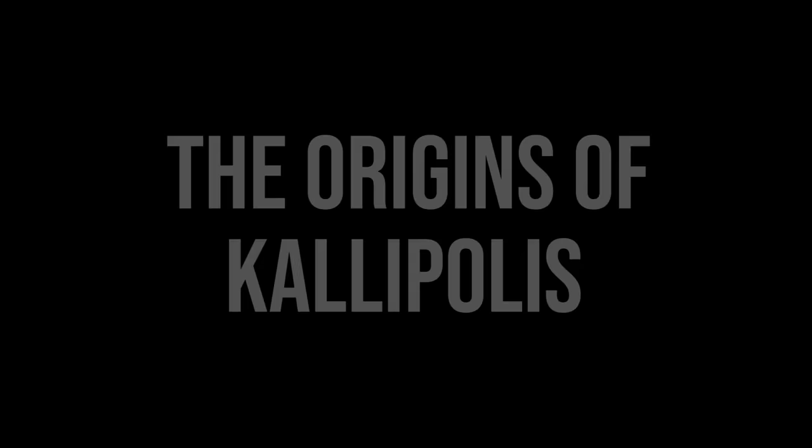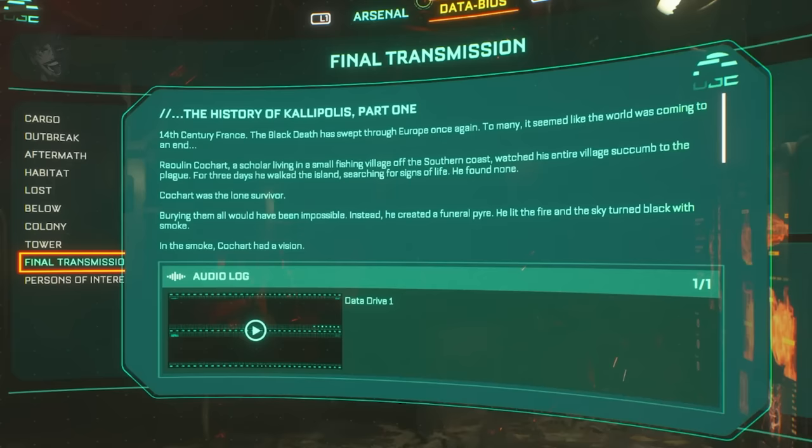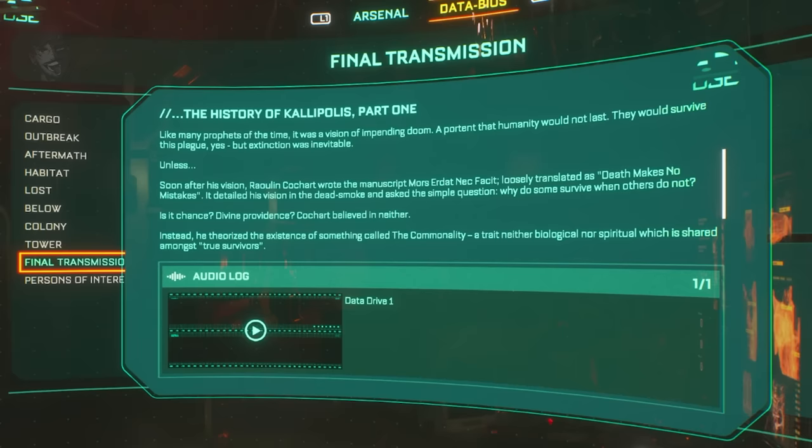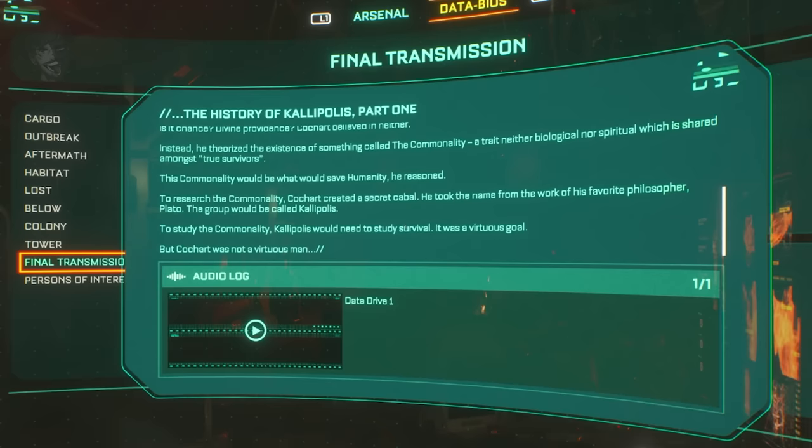We'll now look into the evidence Marla uploaded into Jacob's core, giving us insight into Callipolis and the biophage's origins. In France during the 1300s, the Black Plague was sweeping across Europe and many thought it signalled the end of humanity. Raoulin Cockart, a scholar living in a small fishing village on the southern coast of France, witnessed his entire village killed by the plague — he was the only survivor. He burned all the bodies, and in the smoke had a vision: that humanity would survive the plague, but that at some point in the future, humanity would cease to exist. Shortly after, Cockart wrote a manuscript known as Mors Edat Nec Facet — loosely meaning 'Death Makes No Mistakes' in Latin. He sought the answer to why some survive when others do not, and came up with something called the commonality — a trait shared amongst true survivors. This led to Cockart creating a secret group dedicated to studying survival called Callipolis.